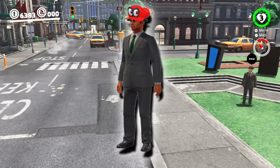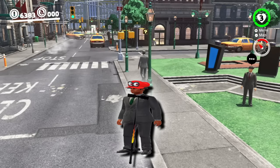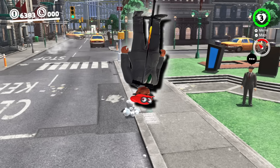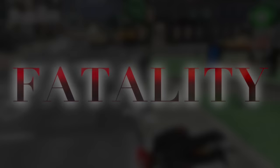Next up, we have another New Donker — a New Donk kid on a pogo stick. If you press B at the right time when he just touches the ground, you can build up more and more momentum, and maybe you have to pogo up super high to grab a moon on top of a tree or something.